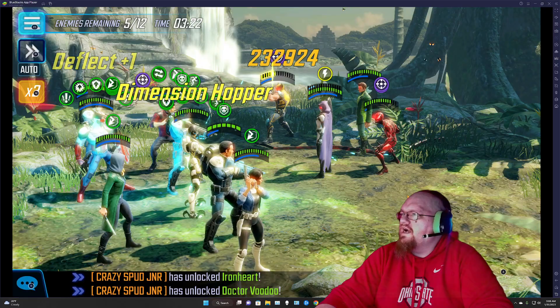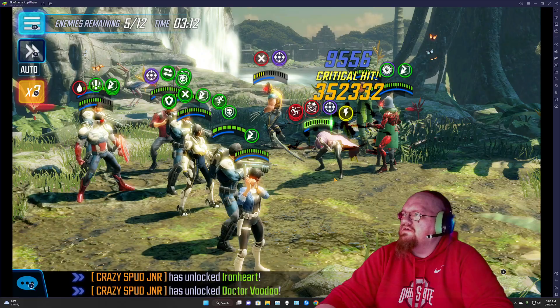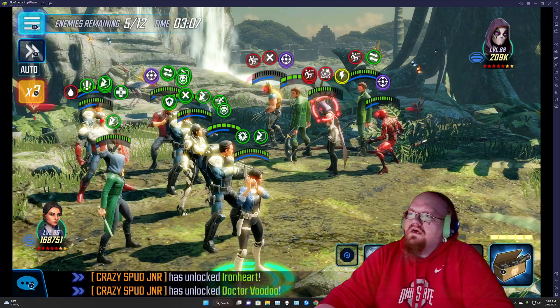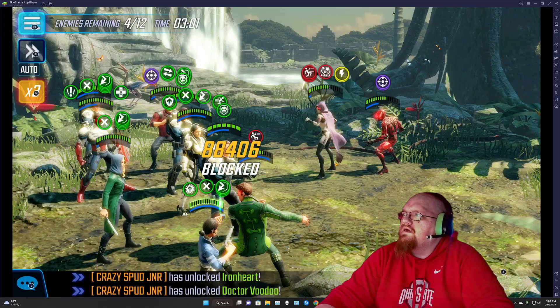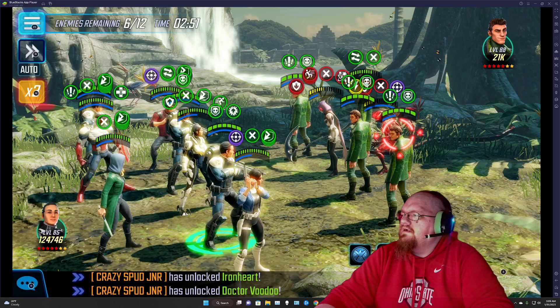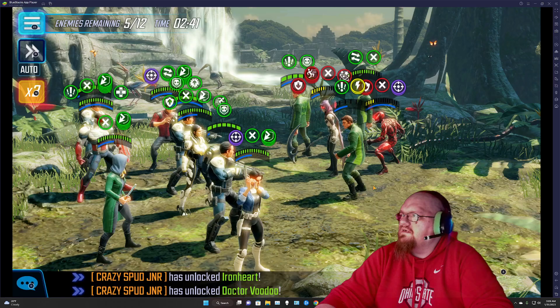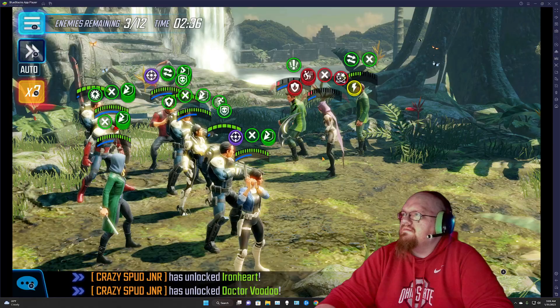I could have possibly lost Shang-Chi right there if this was on a higher difficulty. Alright, Ghost Rider is done. Now we have to get rid of Deadpool as fast as possible — everybody else kind of doesn't matter. Use this stun on Deadpool. Everybody seems to be topped off but we've got to use the ultimate anyway. For the multiple man copies, you can just use your ultimate on Deadpool — the minions don't really matter. Ultimate from Captain America Sam to get rid of anybody else.